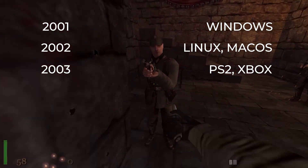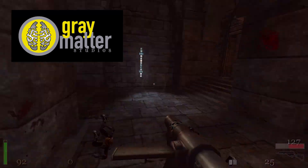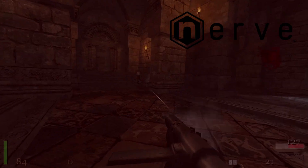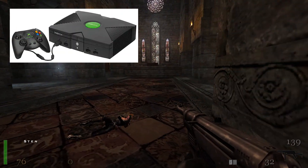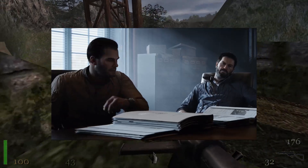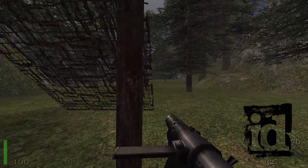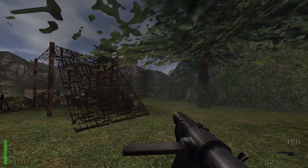Return to Castle Wolfenstein was released in 2003 for PS2 and Xbox. It was developed by Gray Matter Studios, also known for developing Call of Duty: United Offensive, and Nerve Software, who took part in the development of its multiplayer mode and the Xbox port. Gray Matter Studios was merged in 2005 into Treyarch, one of the main developers of the Call of Duty franchise today.